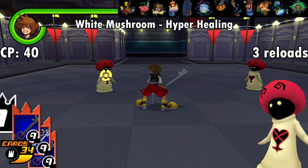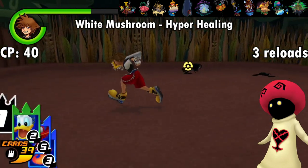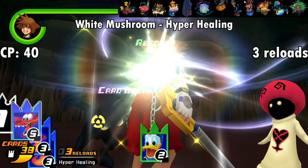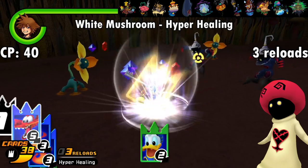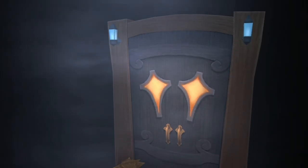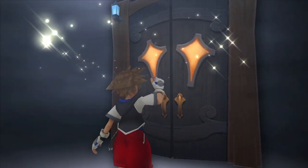Up next is the White Mushroom, the only friendly enemy in the game. Its ability is Hyper Healing, formerly known as Second Wind in KH1. In Recom, Hyper Healing refills a decent chunk of your HP every time you use a friend card. This costs 40 CP, and you're likely to get at least one or two friend cards per encounter and a guaranteed one inside Meeting Ground rooms, though you can't control when friend cards drop beyond that. Like the Shadow, you can make White Mushroom spawn in any world by using the White Room map card, so you can get it as early as Traverse Town.